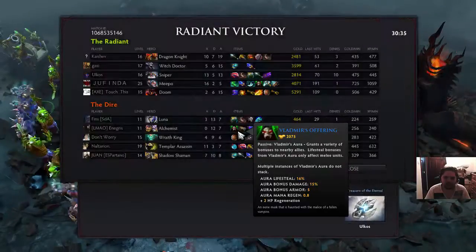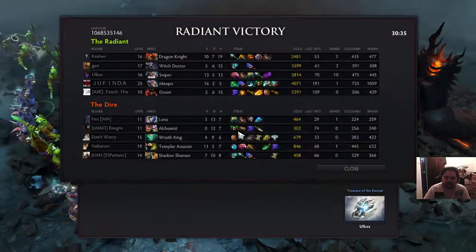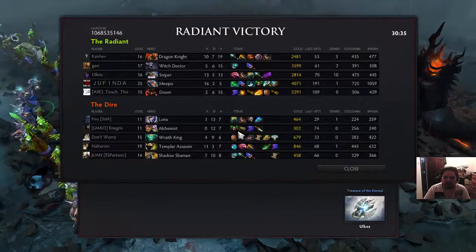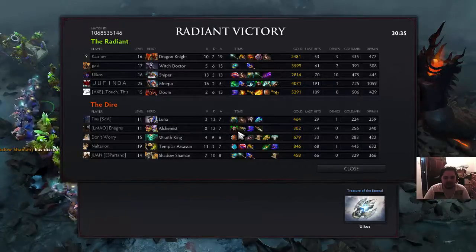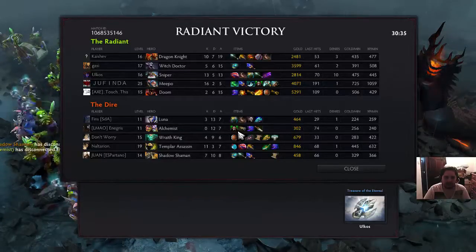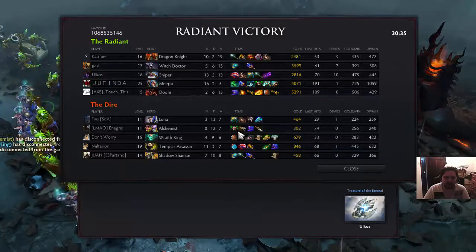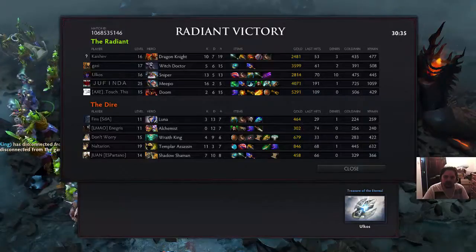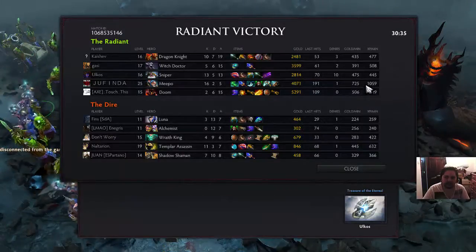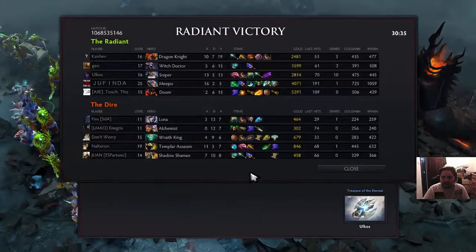And that guys is how I normally play Meepo. As you can see I've got 1060 XPM and 725 GPM. The GPM could be a lot better, but it's still out-farmed every single person on the map, and that's the sort of thing you want to look for when playing Meepo. Please enjoy the tutorial — I know I made a few mistakes, and if there's any questions then you're more than welcome to ask me or post a comment. Thank you, favourite, share and like.